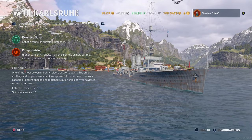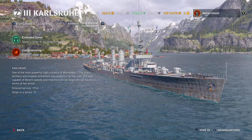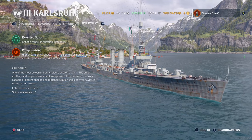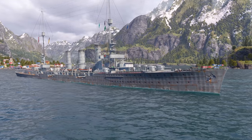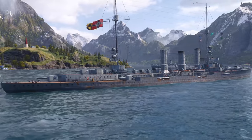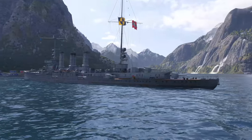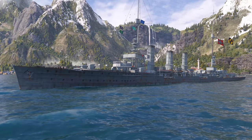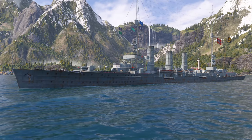The Karlsruhe — one of the most powerful light cruisers of World War I. The ship's artillery and torpedo armament was powerful for her size. She was capable of decent speeds and matched similar ships of rival navies in terms of armor. She entered service in 1916, and there were 14 in the series — they apparently really enjoyed this cruiser. Overall it's a nice older cruiser, but the Germans actually look pretty good even at old tiers — ahead of their time in hull form. It's a pretty good looking ship for an old three-stacker, and very good in terms of damage output. That bow really makes this thing a devastating weapon in the right hands.